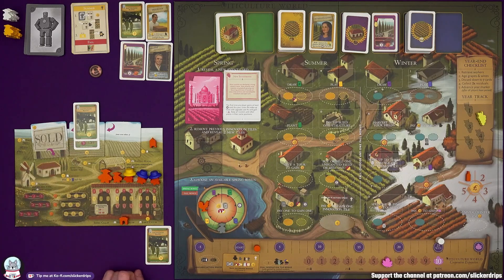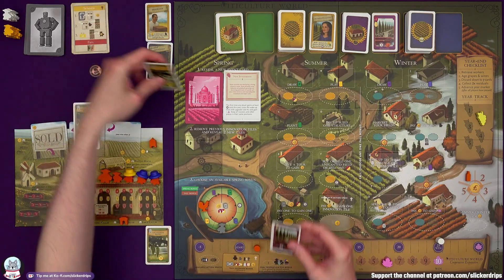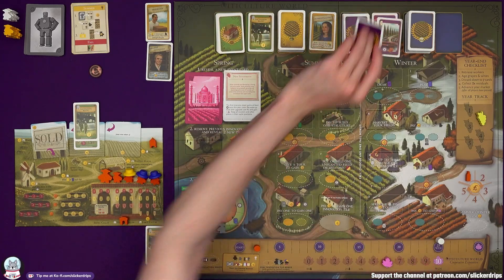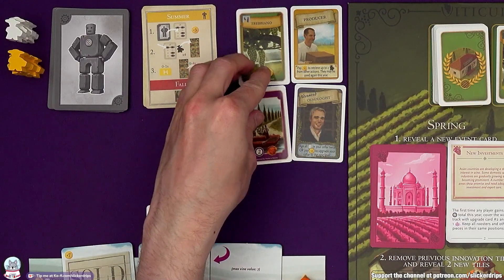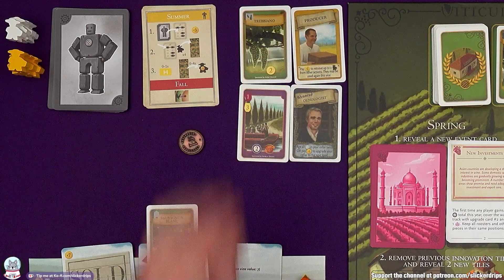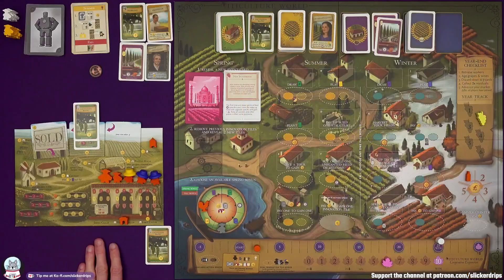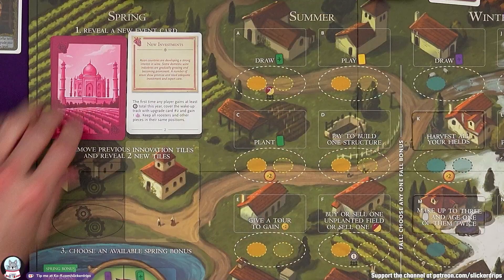All the roosters and pieces stay in their positions. Now the wake-up track has changed: you can choose to gain two field cards at the start of the year. And the fall bonus is now age two grapes, draw two cards, or get three money — it was absolutely worth doing. And then year end: retrieve workers, discard down to seven cards, collect double residuals — two lira. Advance the year marker. We are in spring again.